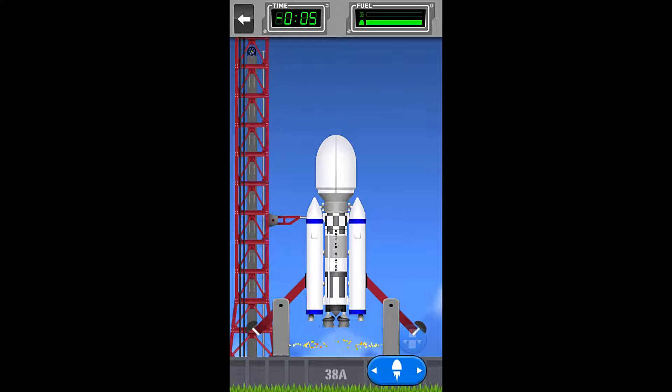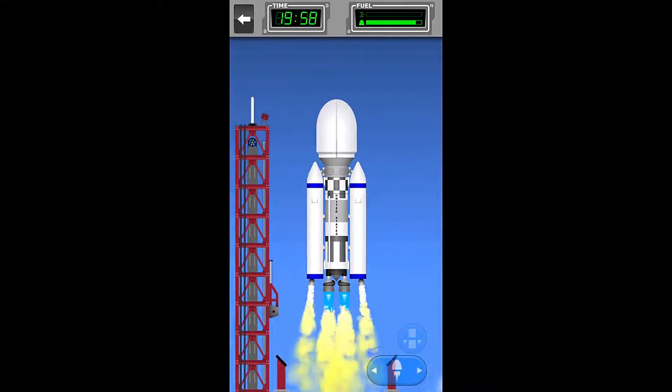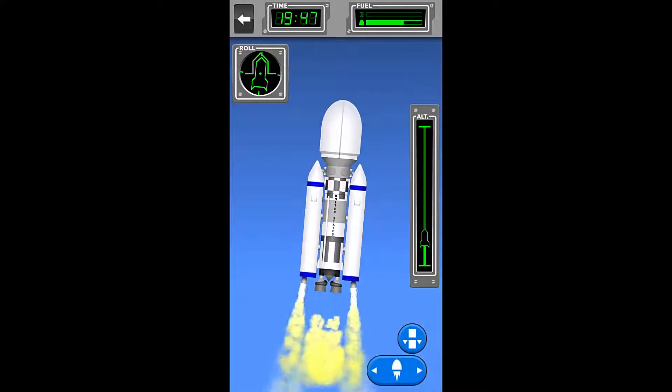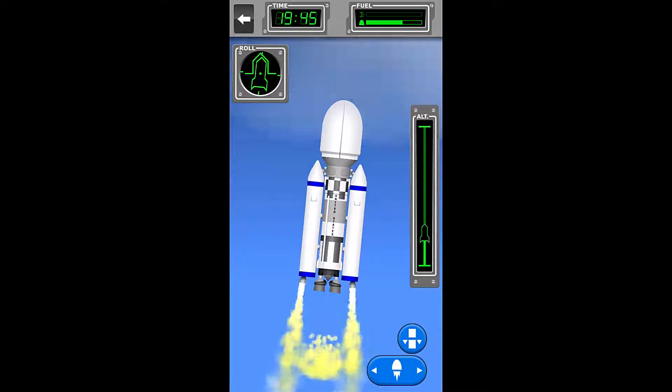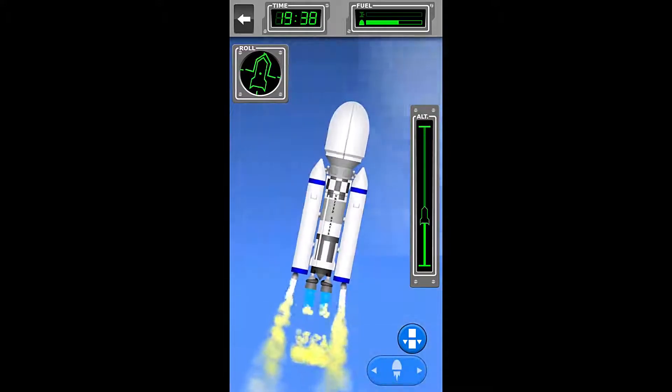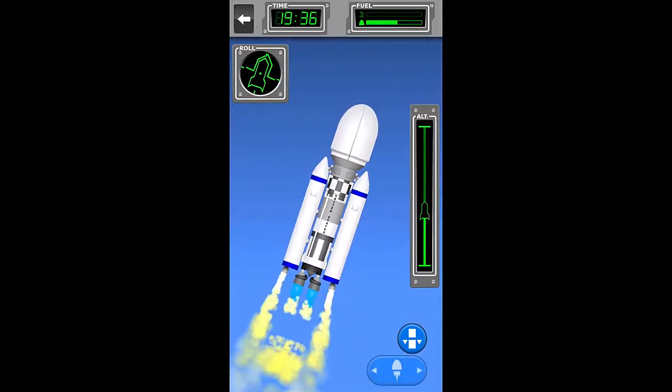We'll skip ahead a few seconds and hit the ignition to get this up into the air. We'll start the roll and pulse our engines to get this show on the road. Just need to make it into the air and into space.